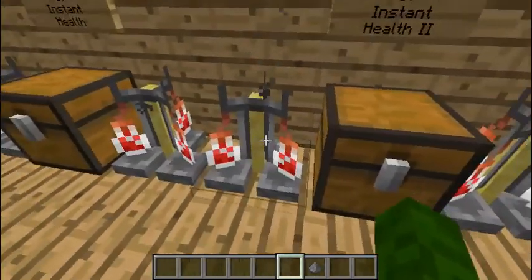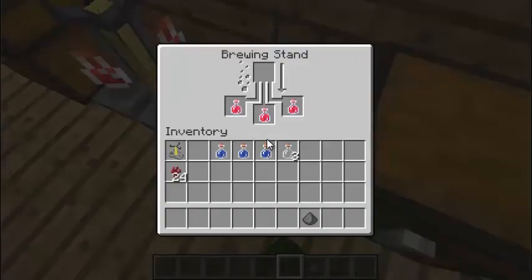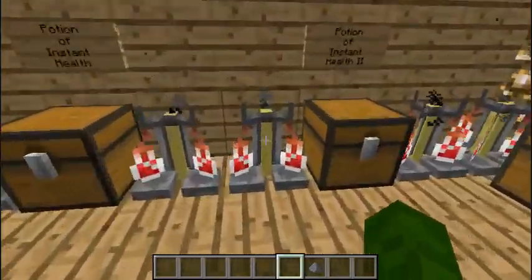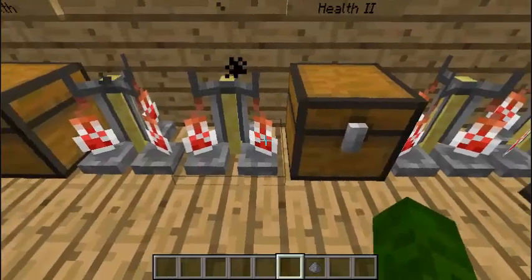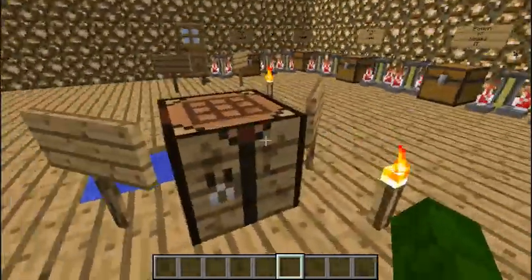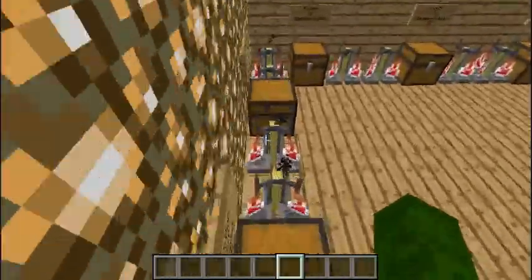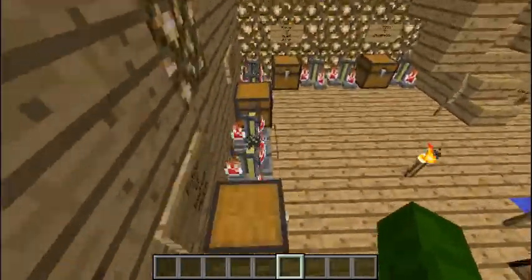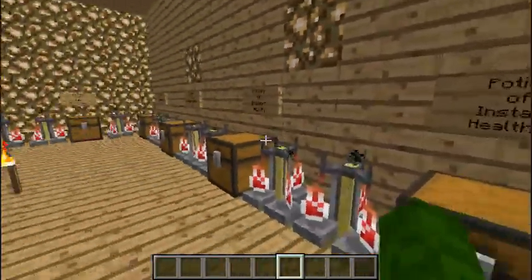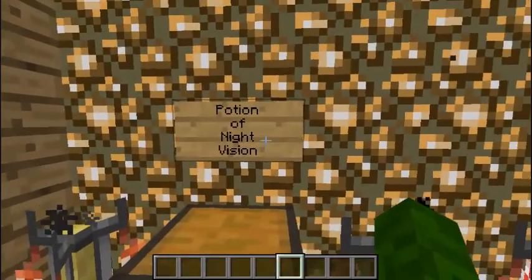Let's continue. We're just waiting for this to finish. You can get the Instant Health, and it's the same as drinking it — I'd say take the splash potion in case you're really dying and out of time to drink it, just throw it on yourself and that's how you get healed. Now that it's done, you see Instant Health 2 — just throw that in there and it'll give you way more health than the other one.